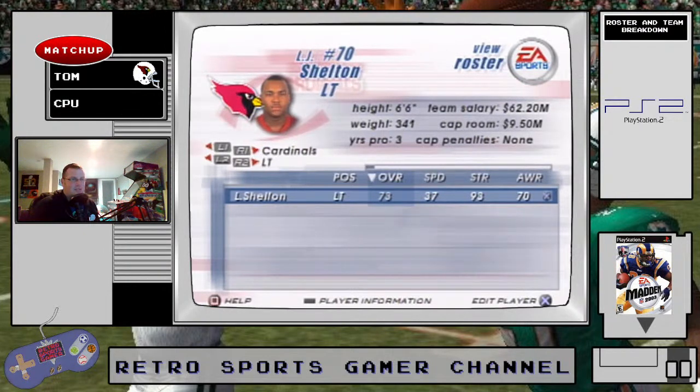Looking at the left tackle: LJ Shelton, 73 overall, 37 speed, 93 strength — really good. Awareness is pretty low but he makes up for it in strength. 82 pass block, 83 run block — very solid, no real weakness there. Not a bad left tackle, he's very slow at 37 though.